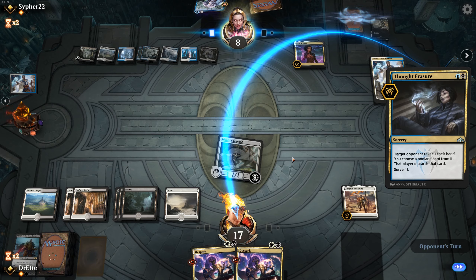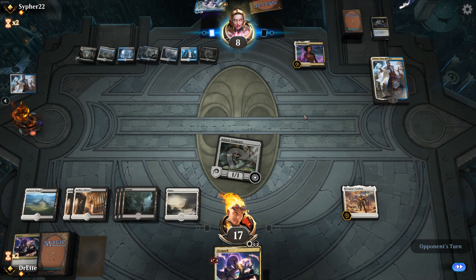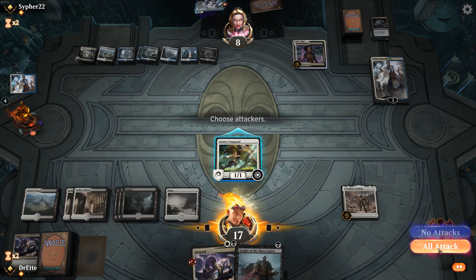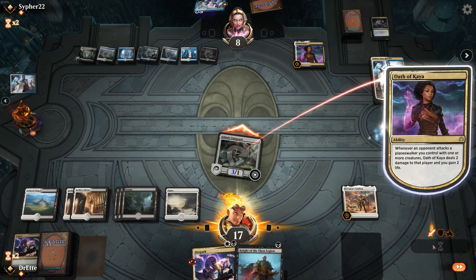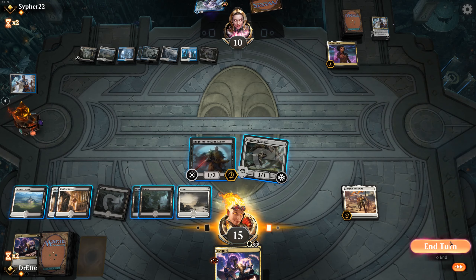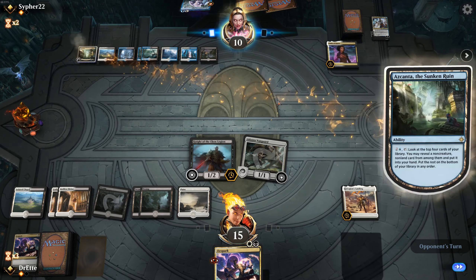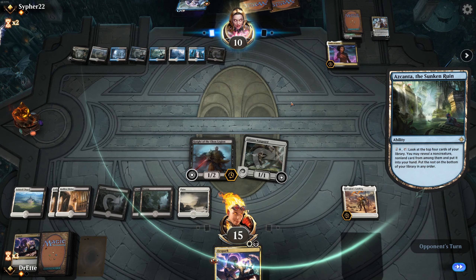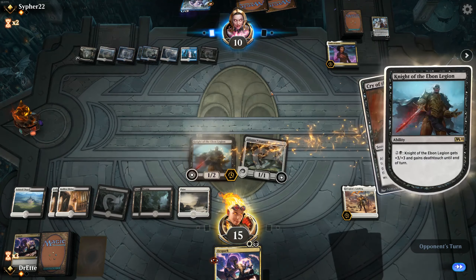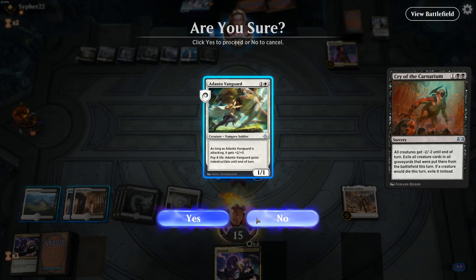I've had this Legion's Landing for so long — I just haven't been given the chance to resolve it. The bottom of land. I'd love to kill Teferi, that would be swell. No bouncing Oath of Kaya, please — let me do my instant speed interactions with Knight of Ebon Legion and D-Spark. Fantastic. Their main phase is Iskanta, which is very good for us. Let's just beat them down with our Adanto real quick.